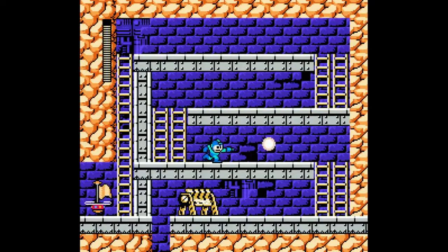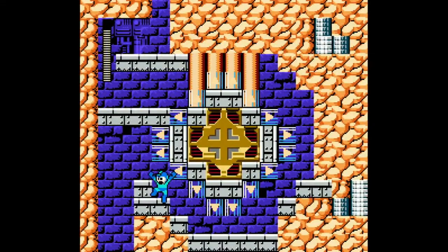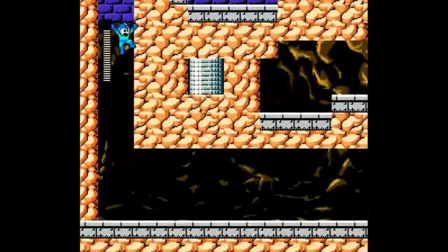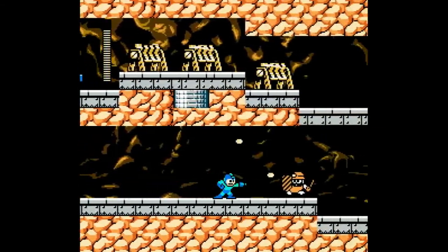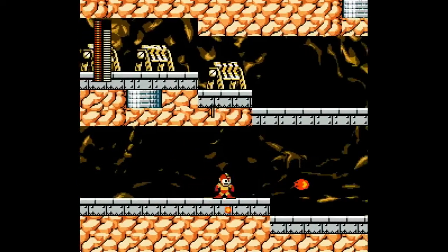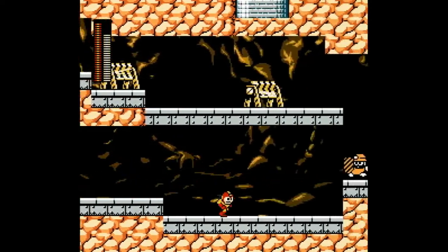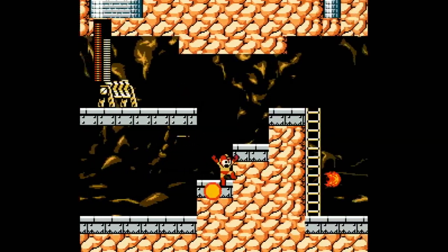Oh, it's the most deviously difficult damage traps. I can't believe that got me. These are just damage lasers — they are not the instant death kind. The instant death kind would be red. I don't like these guys. Firestorm is supposed to kill them in one shot; it did in Mega Man 1, but it doesn't in Mega Maker. And no, I will not let that go.